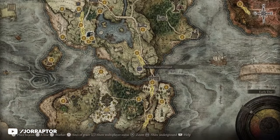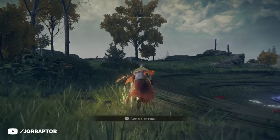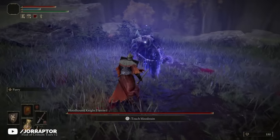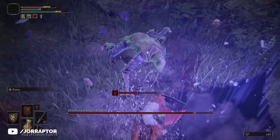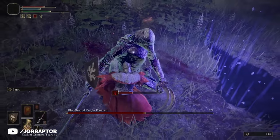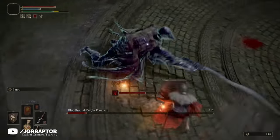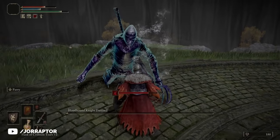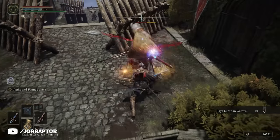To get the weapon, we need to go to the map close to the Bridge of Sacrifice and enter this Evergaol. Evergaols are basically boss fights in a circular arena, and in this one we find Bloodhound Knight Darriwil. He can be pretty intimidating as he's aggressive, but he isn't super tanky and is pretty vulnerable to guard counters. Once you've learned his combos, block on the last hit instead of dodging, then follow up with a heavy attack to break his posture and deal massive damage with a critical strike. After the fight you have yourself an amazing greatsword with an even better weapon art.